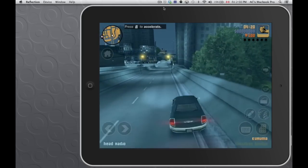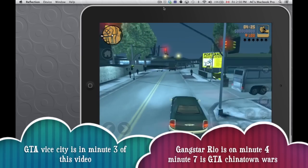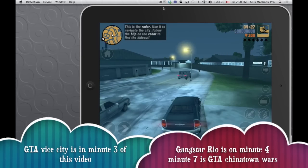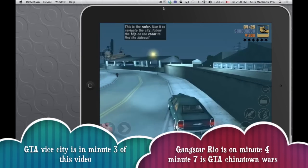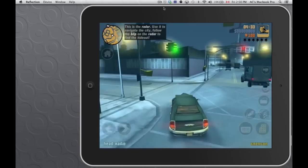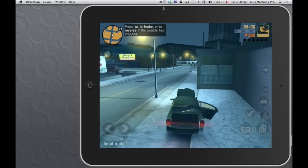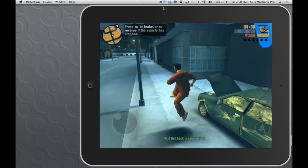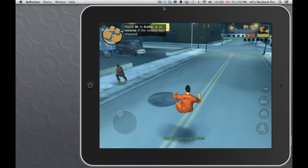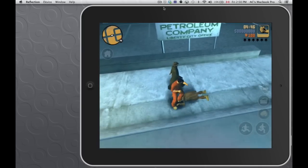The controls, as you can see, you're not moving your tablet around to drive. You're just tapping on the arrows that you see on your left side. You can see all your controls on the screen right now. I'm just going to get out of the car and walk around and show you guys that it's just like Grand Theft Auto on PlayStation.